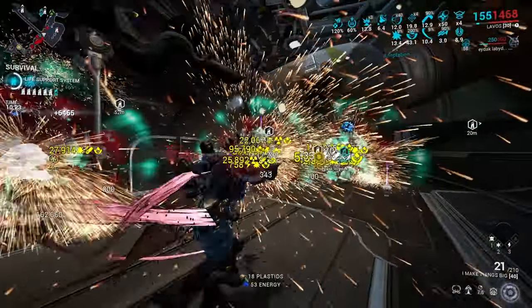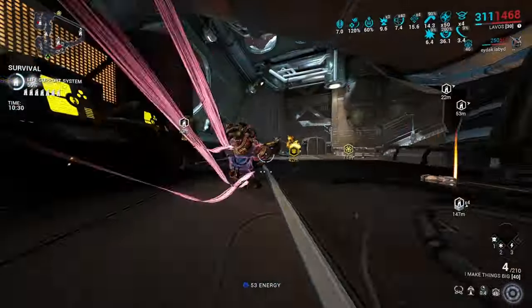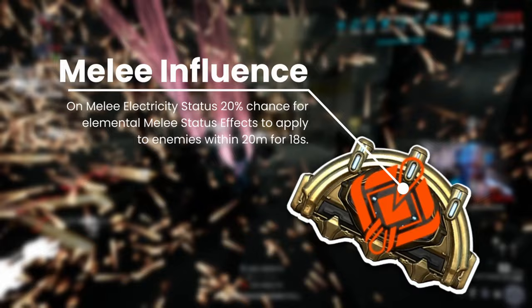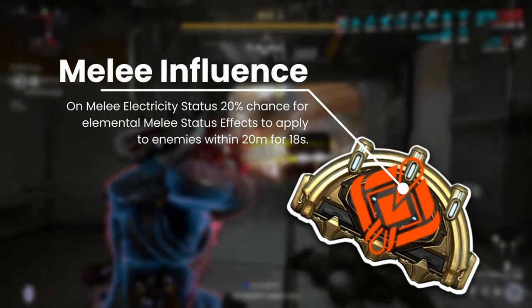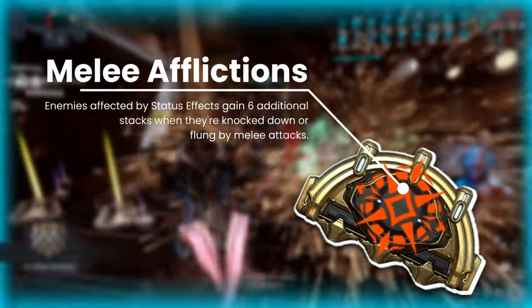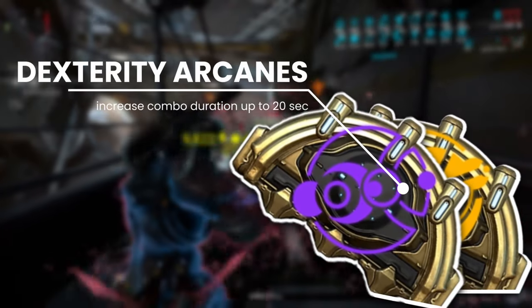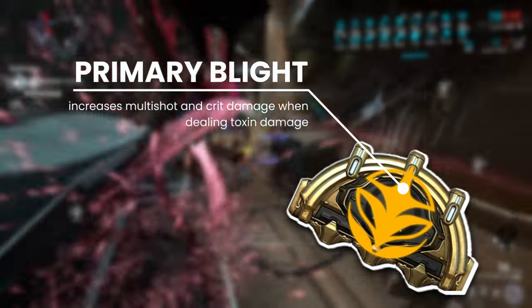Let's take a look at the stuff I'm using, because a lot of new things came this update. First, I have Melee Influence, which spreads status effects in a 20-meter radius — that doesn't include physical damage effects, but it's fine. It requires proccing Electric status, which will be easily done. Melee Affliction increases the stacks of a status effect affecting an enemy under knockdown or ragdoll caused by a melee attack, achievable with heavy attacks like scythes and some melee stances.